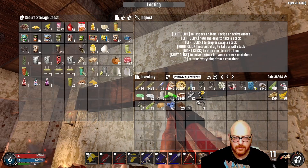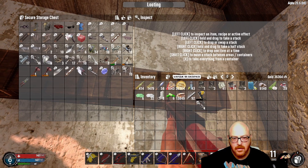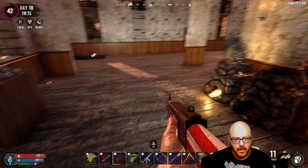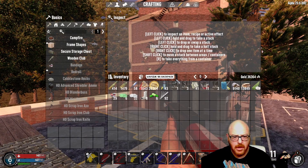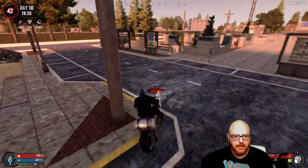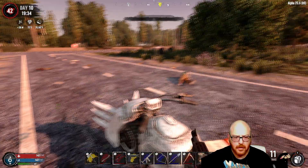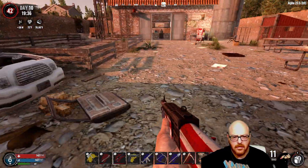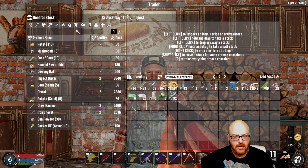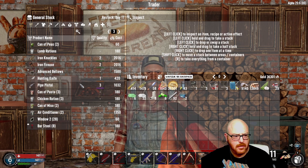Put everything away here. I know we had some seeds already, but it's fine. Put those parts away and I'll go ahead and put my nail gun away as well. We're only a couple hours from nighttime. Let's head over to the trader and see if there's any quests that we can get into before nighttime while we try to figure out what we're going to do next.